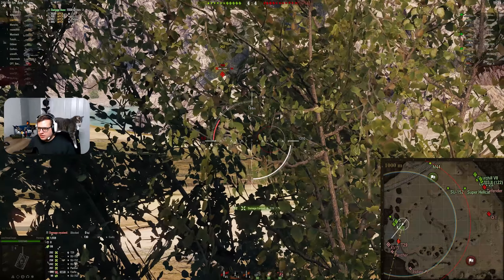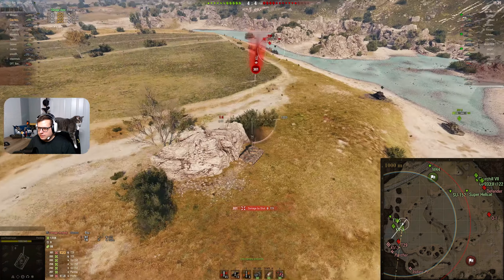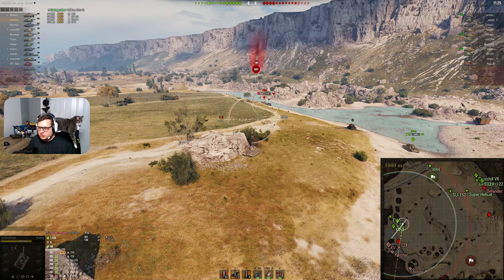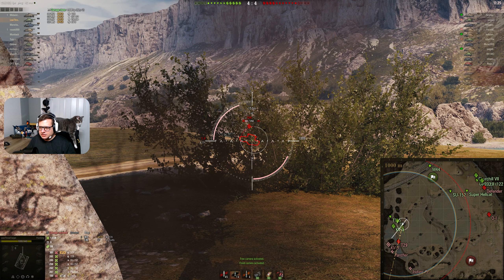T-29 moving in — we've taken our shot, we're on reload, back off. So one thing I want to point out is you just took a shot from the T-29 for no reason. During your reload, just hide — you can back up, you can hide, there's no shame in that. Even if you backed up just a little too far, taking 150 damage from the Firefly is still less than taking 320 from a T-29.